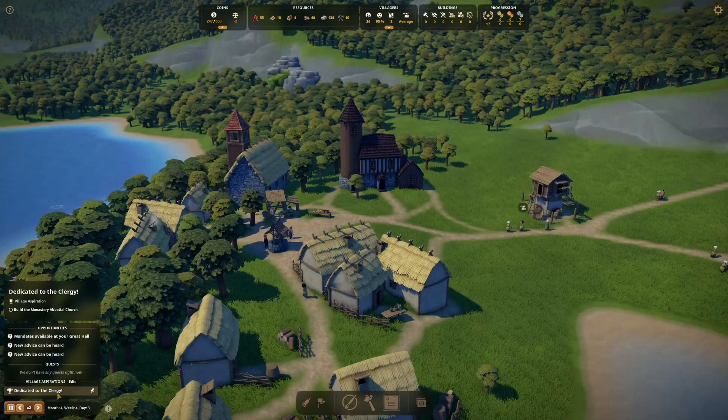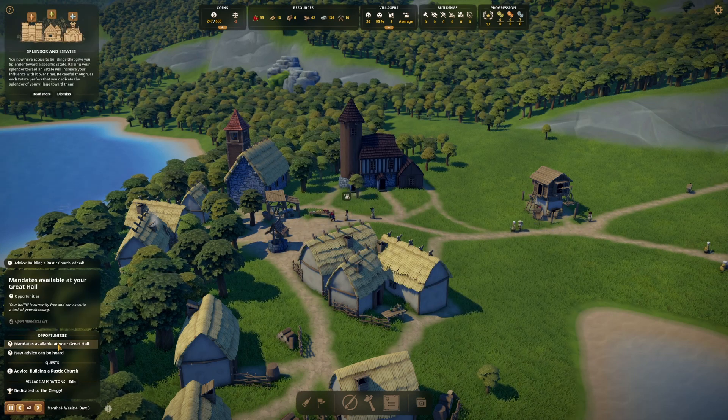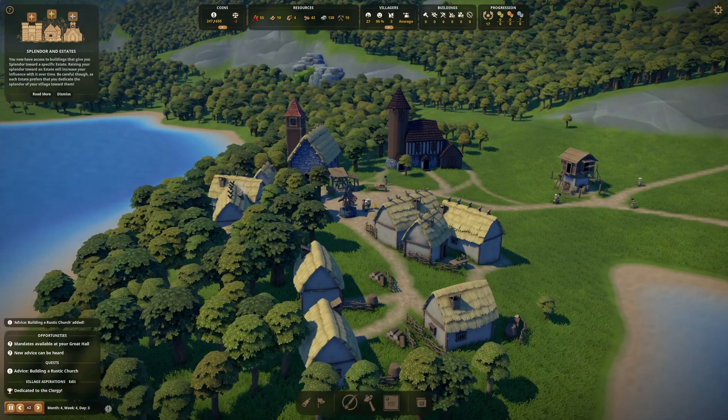Advice message: villagers have caught the attention of three estates — they expect us to build monuments. We've already decided we're going clergy — our churches will be for the pride of the clergy. The prompt says: build a rustic church with a stone bell tower. Mandates are available, and there's a newcomer requesting an audience.